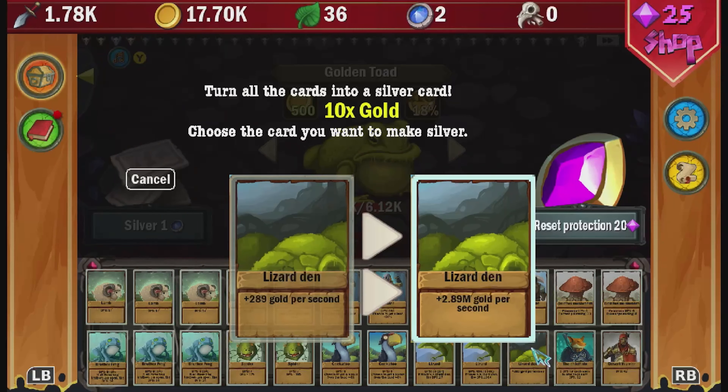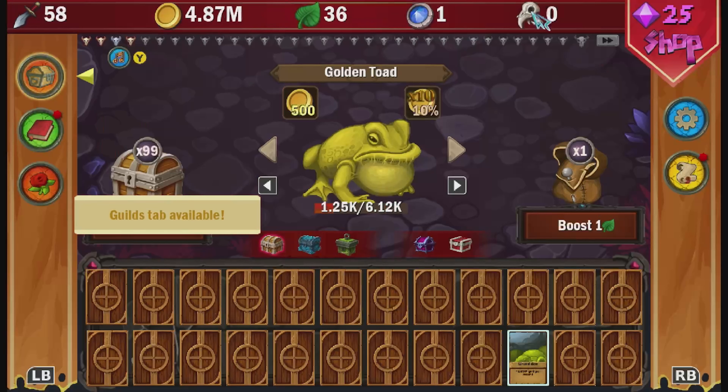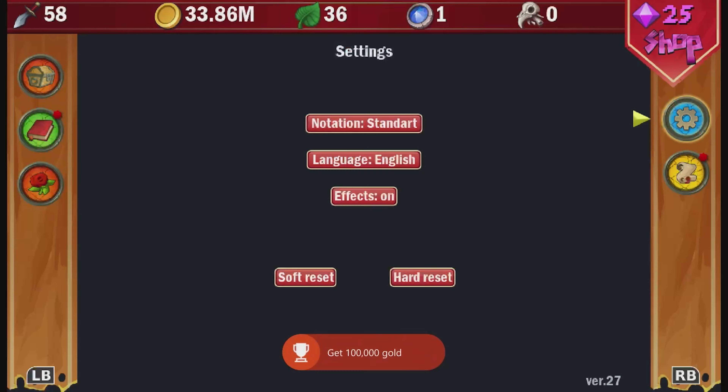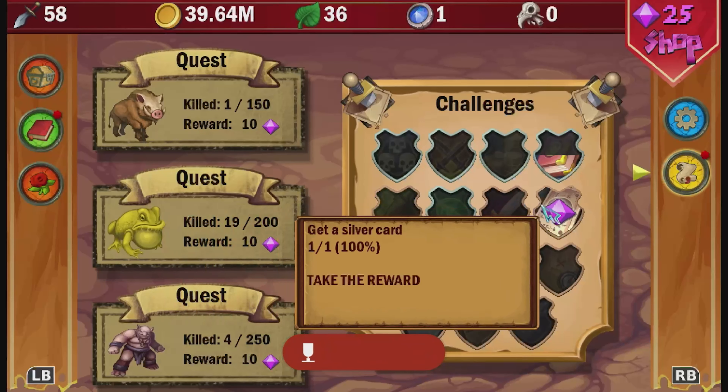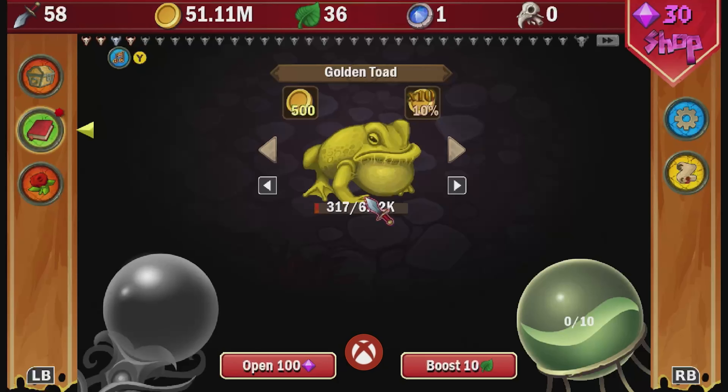Upgrading the lizard den will change the amount of gold we earn from 289 gold per second to 2.89 million gold per second — quite the change. Upgrade that card and you'll notice every time we upgrade a card the deck resets. Our money is now absolutely steaming. We can quickly get the rich 2 and rich 3 achievements for earning a million, for a combined 400 gamer score. Because we are now in the millions the guild tab has also become available — there is an achievement for joining the guild which costs 1 billion, which doesn't take long to accumulate.